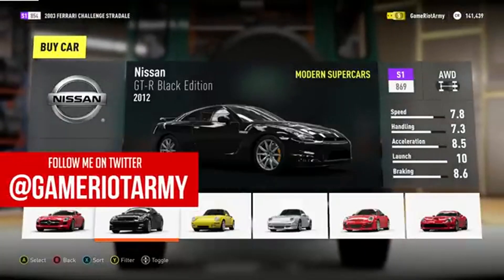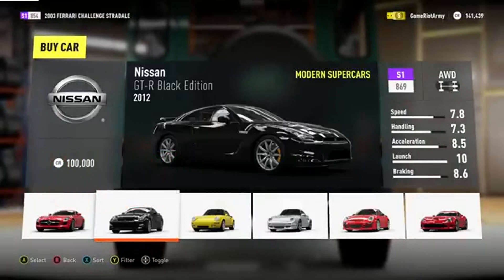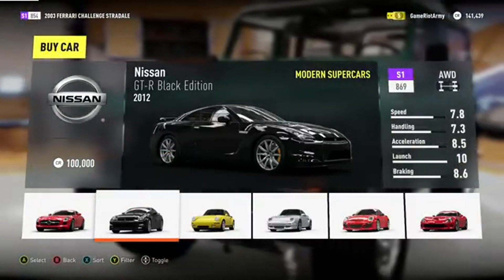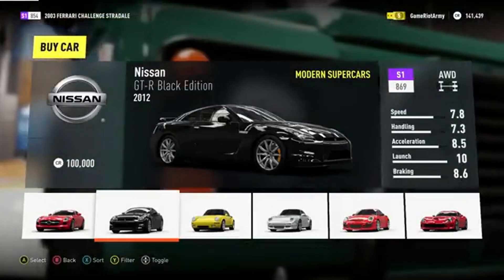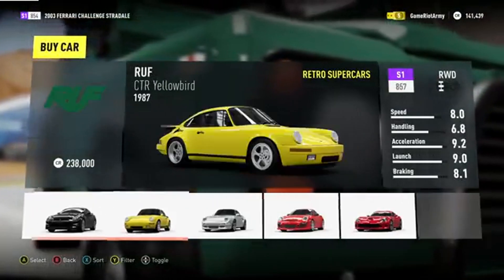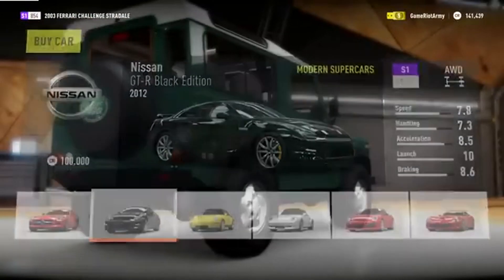Hello and welcome back to Forza Horizon 2, episode number 4. You guys picked the Nissan GTR, so that's what I'm going to go with for this episode. It cost 100,000 credits, so it's going to take the budget down quite a bit, but I don't mind — the car is awesome, I love it. Let's select it.